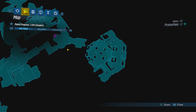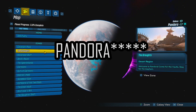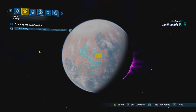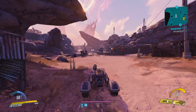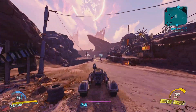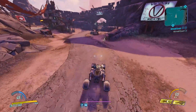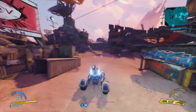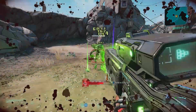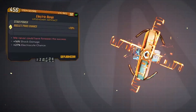You can farm the Nighthawkin from the Demosk Aggens, which are rare spawn enemies. Go to Promethea, then to The Droughts, and make your way to this fast travel station. Get on a vehicle and follow the path — once you jump across the bridge there will be a save point, then make your way behind the tall building and into the arena pit. You will find the Demosk Aggens there with a chance to drop the Nighthawkin.